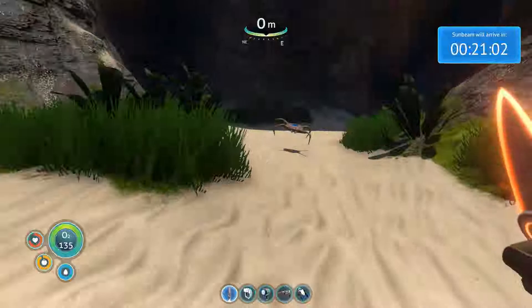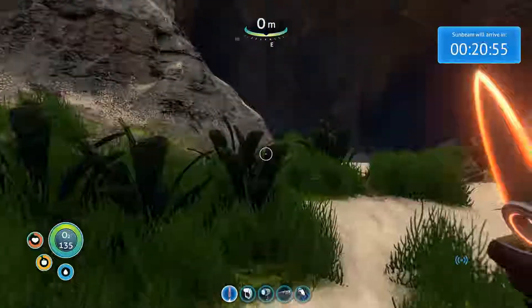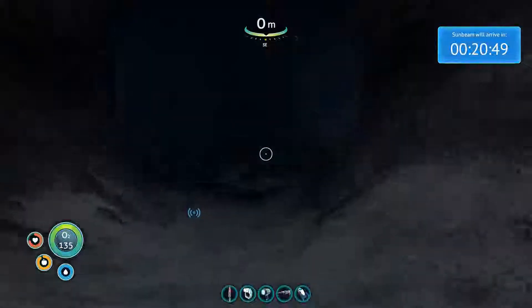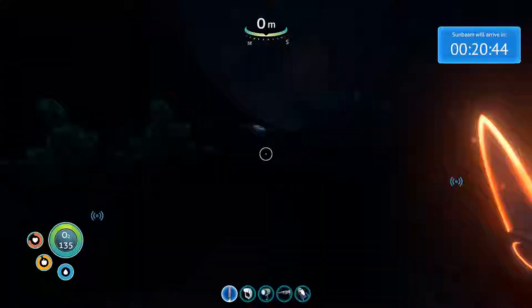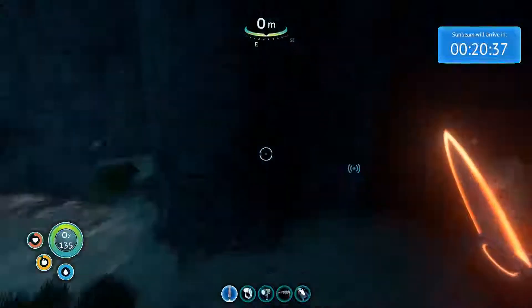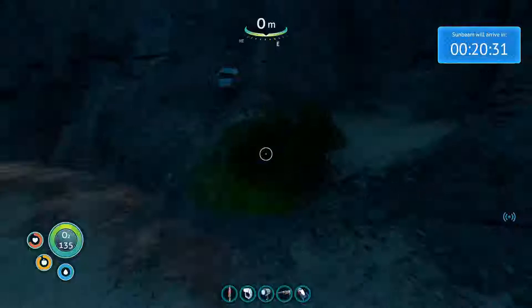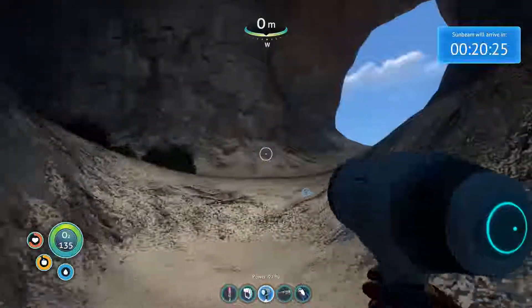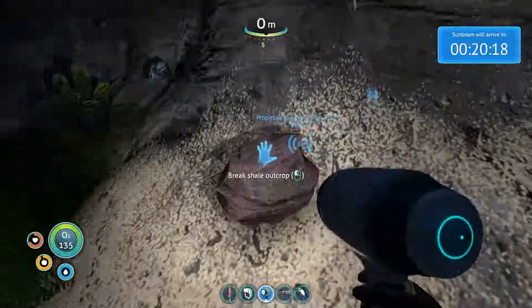There is a cave system here on the island that actually has some pretty good minerals and stuff in it. This is a great place for lithium. Lithium here just kind of grows on the walls. And you'll find diamond and shale and stuff — a couple pieces of shale right here.